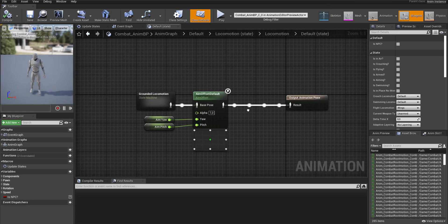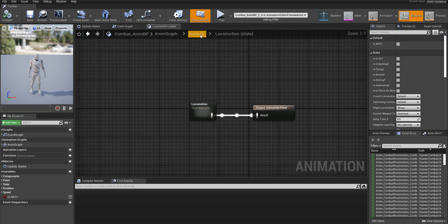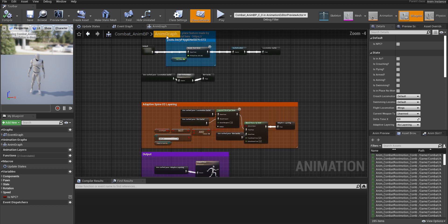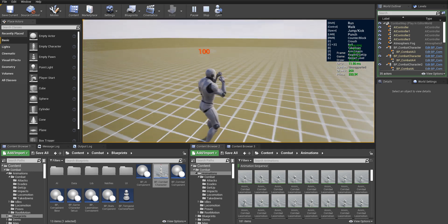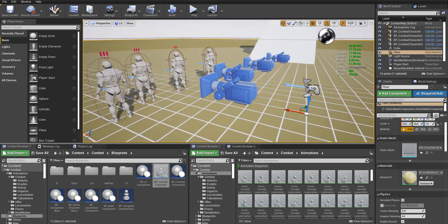The animation blueprint is pretty clean — I tried to make it very clean and easy to understand. It extends the default locomotion from Epic Games. Jumps are standard since this system is obviously about fighting, not jumping. You have staggered state, ragdoll state, and turn-in-place, which I already implemented. All of this is fully production ready, and 181 animations are utilized here.